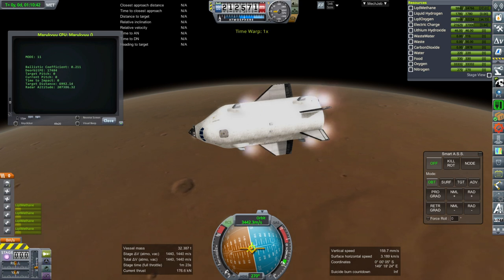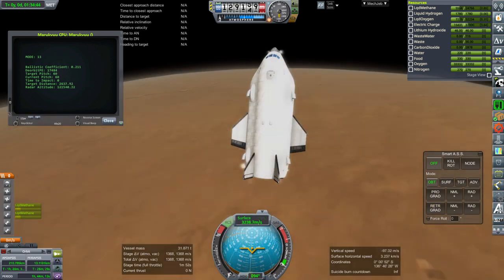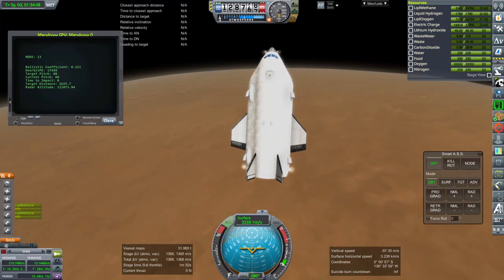Here is the retro burn. Technically the forward thrusters should not be firing but I just kept it simple for the KOS script for now. In this case we would only want the rear ones going. And it shuts down the more efficient ones on the tail because those won't be able to rotate for a horizontal landing.